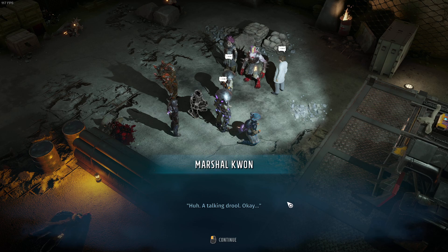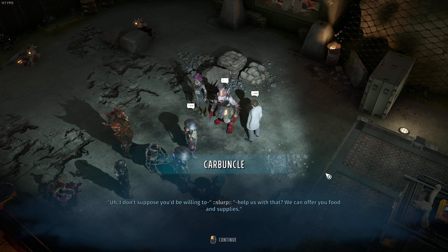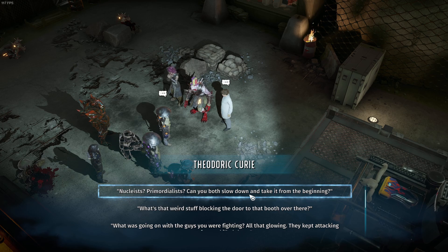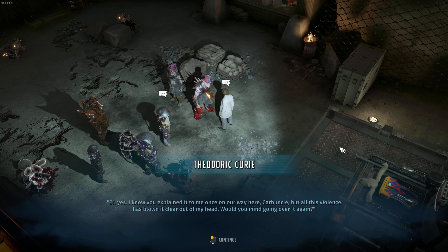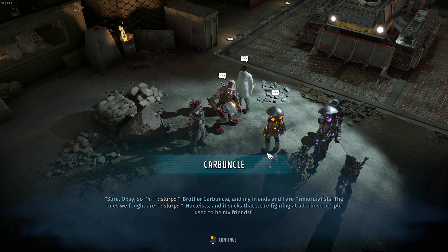A talking drool! Thanks for defending us - no way we'd have survived without your help. I wish I could welcome you to our home but the bastard Nucleus finally made their move and it looks like we're gonna have to fight to get back in. Can we offer you food and supplies? It will also help us get closer to our goal. Nucleus, Primordialists - can you both slow down and take it from the beginning please?